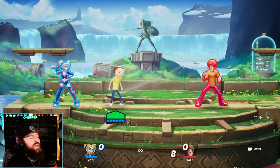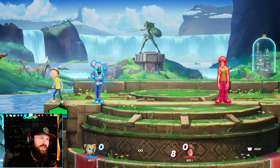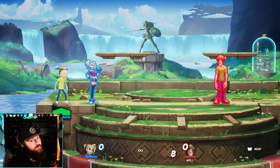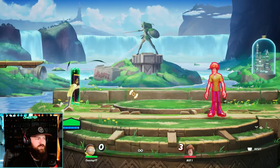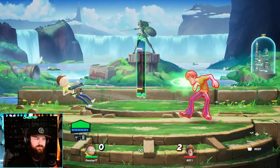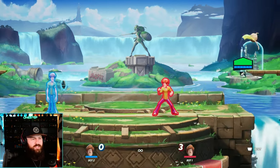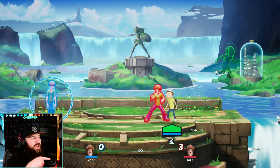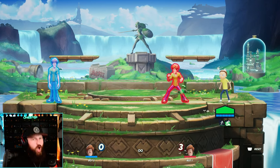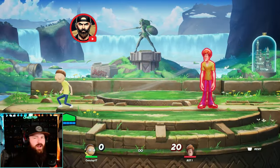Fun fact: if Morty has an ally and walks right by them, he gives them a grenade, and whatever direction their next attack is, they will throw that grenade in that direction. Morty is a team player. Also, the portal you create with air side special — any ally projectiles that pass through it get increased speed. Another thing: not only does Morty give his ally a grenade, but if Morty has the save point out and your ally is about to get rung out, they will teleport back to that save point instead. Morty can literally save his ally's life. Also, Morty can move while holding his down attack on the ground, and that breaks armor too.